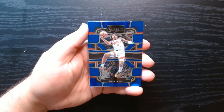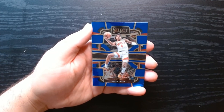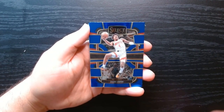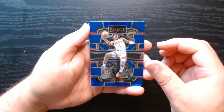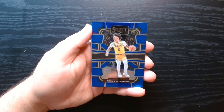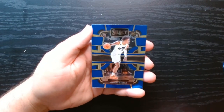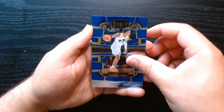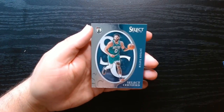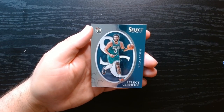There we are, Jalen Green, who's taking that step towards being a superstar. Hopefully he can ease up — I think he's already got a couple of kids, so he needs to chill. Keontae George, who actually did quite well this year. And we have a Select Certified of Jason Tatum.